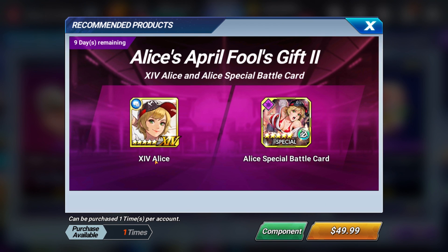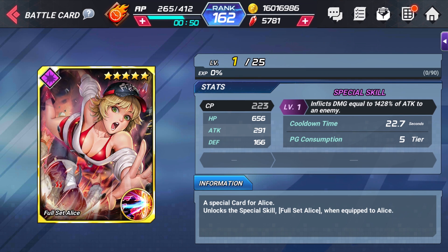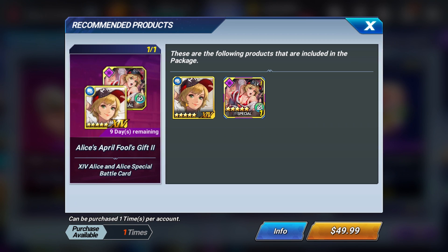So this is the box here — you get both Alice and her special card, which is nice that you get the special card at least. The artwork is pretty awesome. She's doing a special where she accidentally falls and she dunks this dude. Really good artwork.